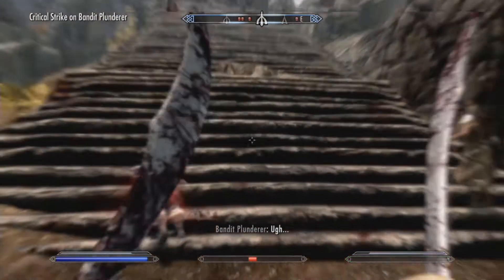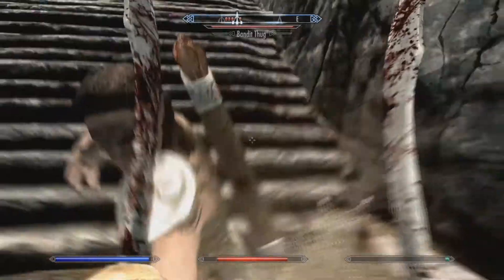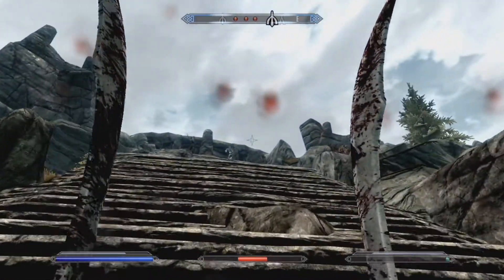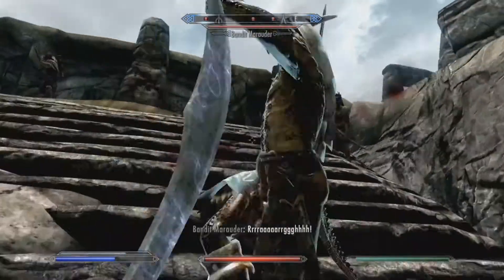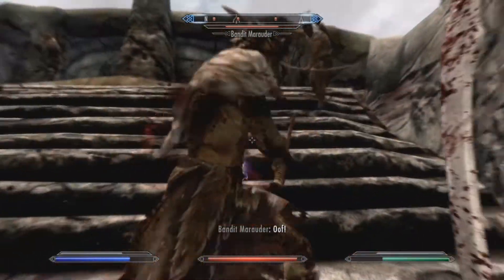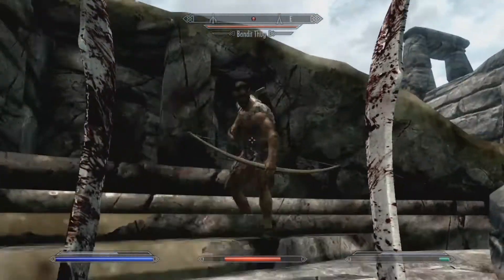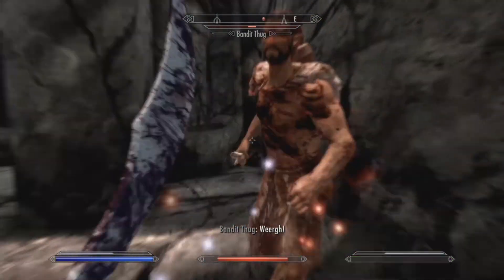For Soul Render, the enchantment is: when wielded with Bloodscythe, it absorbs 15 magicka and has a chance to lower the target's magic defense. That's pretty good — if you're using a cloak or something, you can lower their magic defenses and increase your magic damage. For Bloodscythe, the enchantment is similar but with a twist: instead of absorbing 15 magicka, it absorbs 15 health and has a chance to lower armor defenses. So it covers both magicka and health damage.